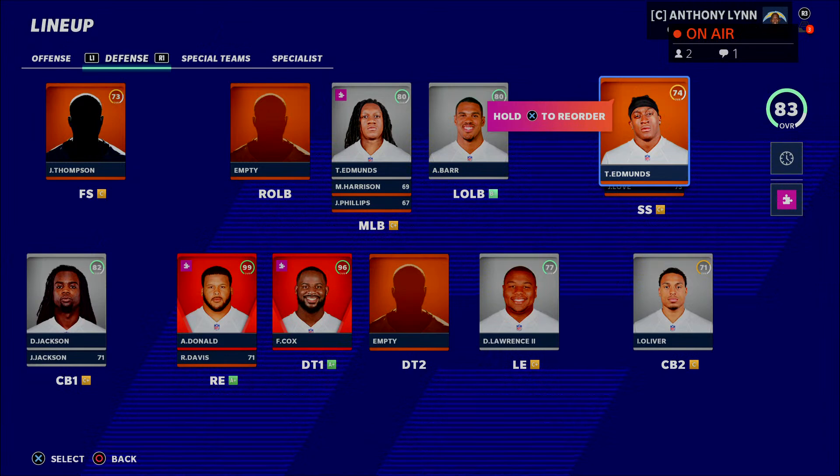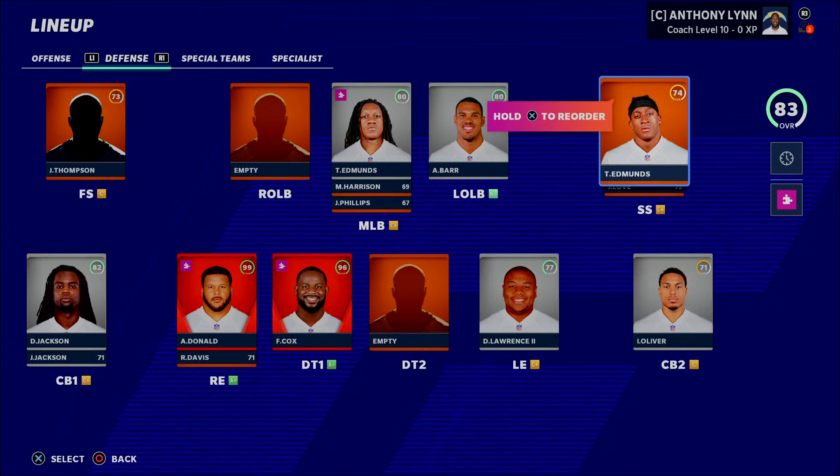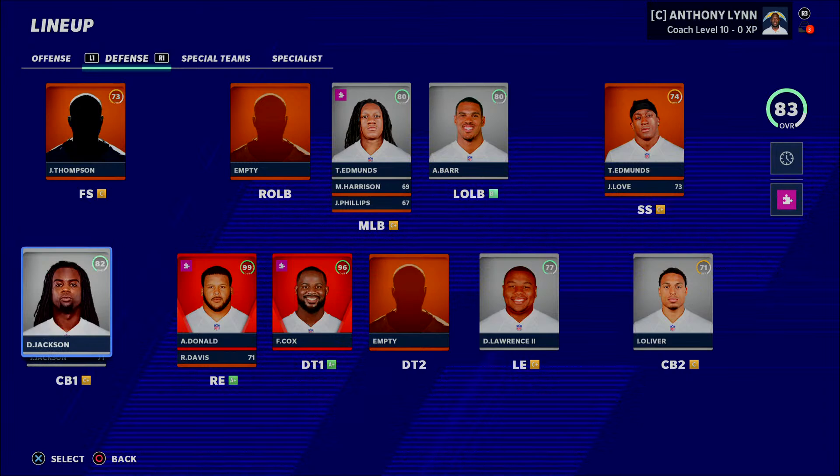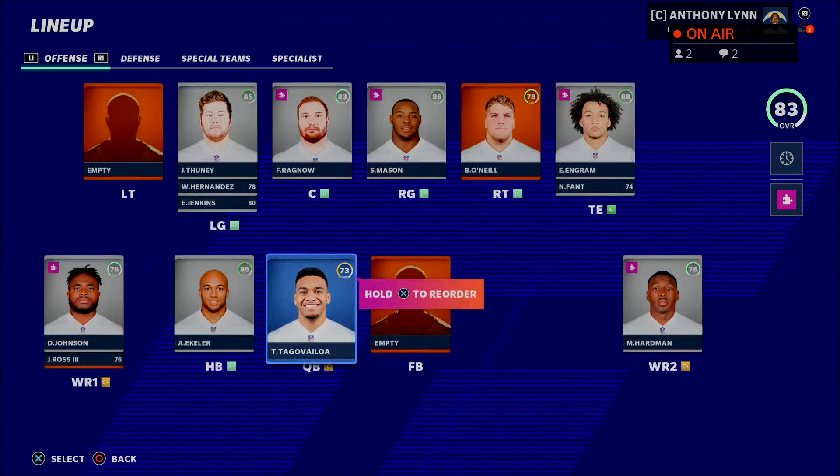Draft guys you know you can use, whether that's someone you've utilized in the past or someone whose stats work for you. A lot of players you'll see on my team — Terrell and Tremaine Edmonds, the Jacksons, Isaiah Oliver, Dexter Lawrence — might be lower overall than you'd expect, but I'm drafting my guys. I know how they play and how to get the most out of them through stats, development, or gameplay.